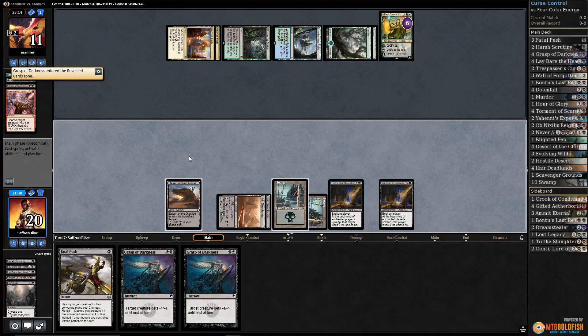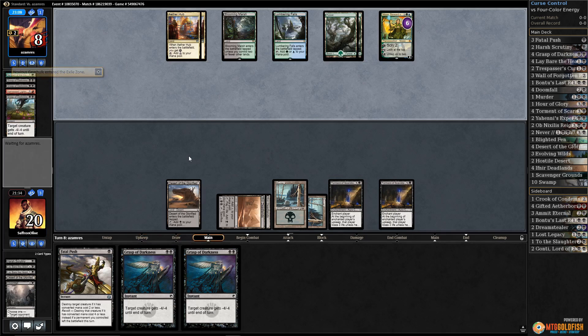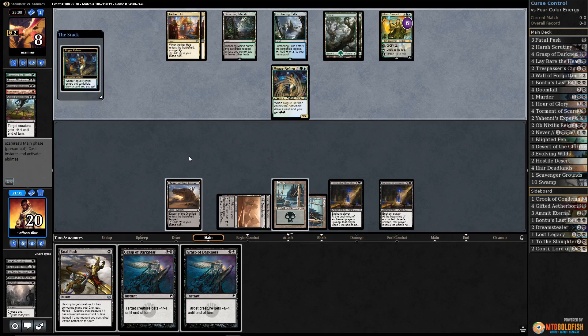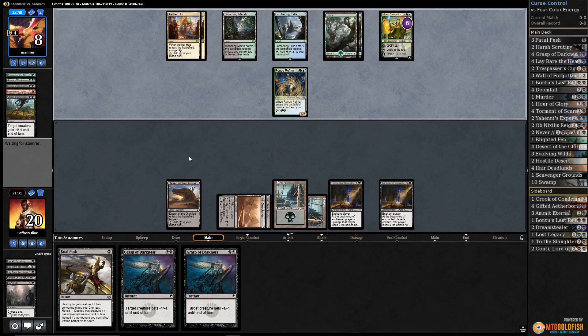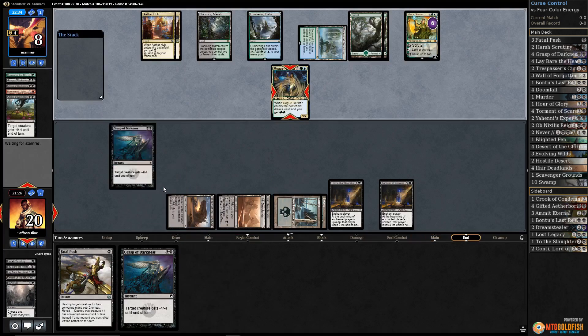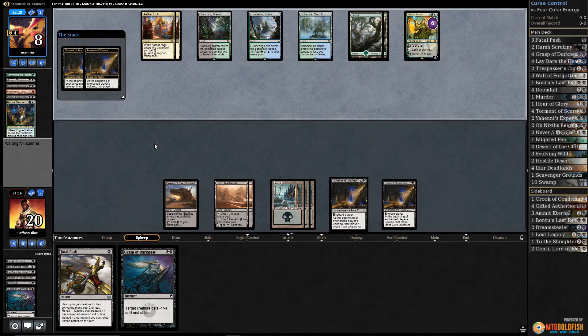Opponent's passing - another Grasp. Let's get rid of the Noxious Gearhulk. Pass the turn. We kind of have our opponent pretty well locked. They get a Rogue Refiner though - that actually draws our opponent a card, now they have two cards in hand again. We've got to get rid of Nissa. Opponent plays a land - interesting. Grasp the Rogue Refiner, play a Swamp, pass the turn.